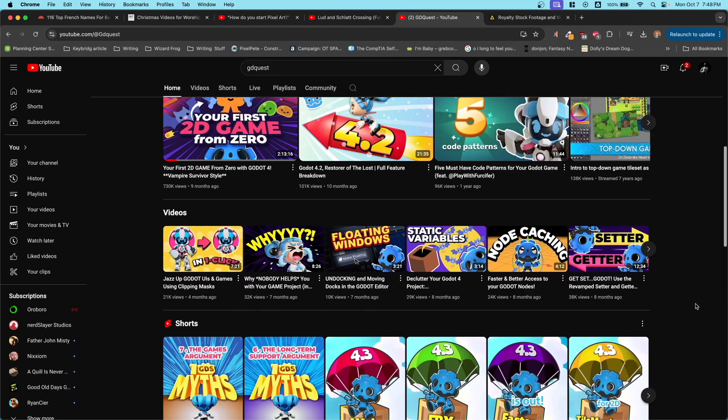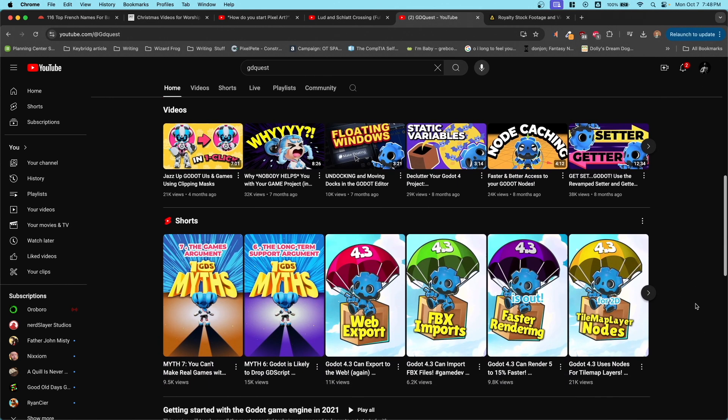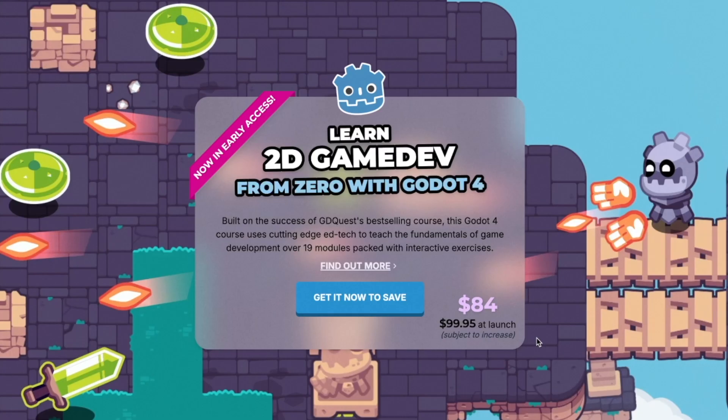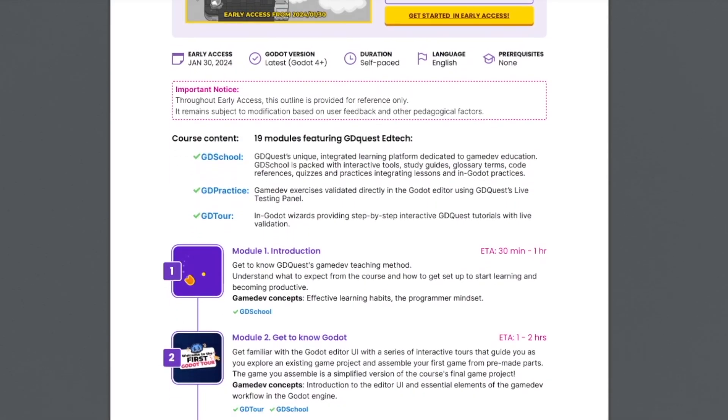If you're like me and you're trying to transition into Godot, you're probably looking for the highest quality content you can find. For me, that has been GD Quest. So when I found out they had a paid course — and it was definitely more than I thought — it's an early bird special, so if you buy it now it's locked at that price. However, if you want to wait until it's finished, be aware it's currently about halfway done.